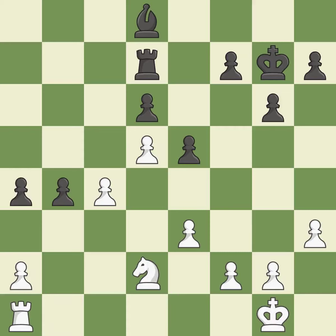Initially, Black had the upper hand, but now the score is nearly equal — it is incorrect. This is not the right idea — it is an inaccuracy. This defends a pawn that was under attack and had no defenders. This threatens to reveal an attack on a knight — it is best. Although the game was nearly tied, White is now in a losing position — it is incorrect.